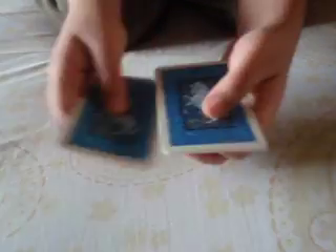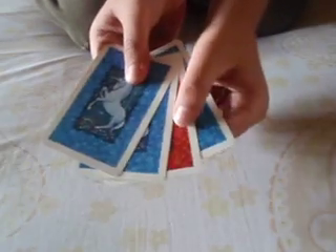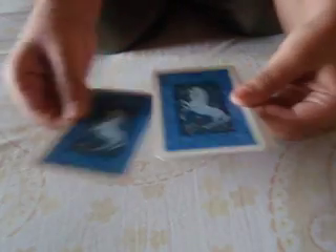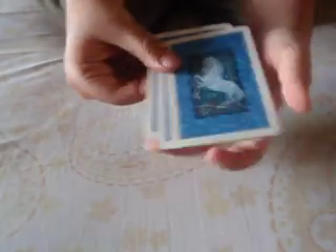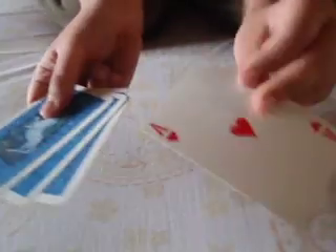Basically you're just going one, two, three, four, except you're not showing the red card. So this is how it should look: one, two, three, four blue cards. And after you're done with it, the card you're hiding should always come at the back.